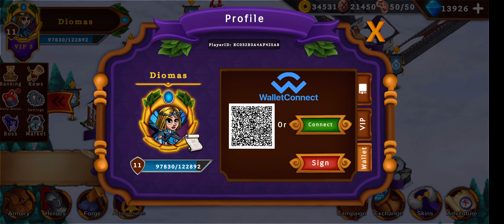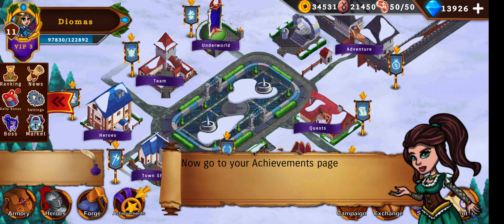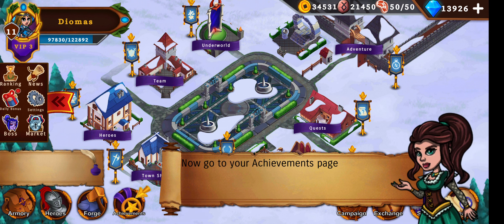If it would work, after signing the wallet the button would be green and then you could wallet transfer. You can transfer the NFTs you've already dropped in the game to your wallet using a transfer potion. You also get more VIP points for doing so.